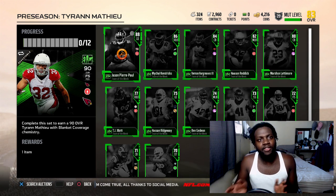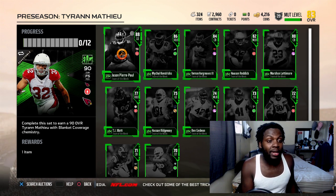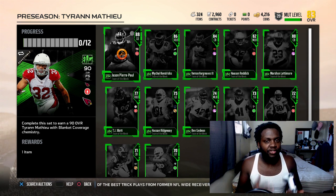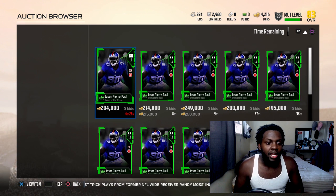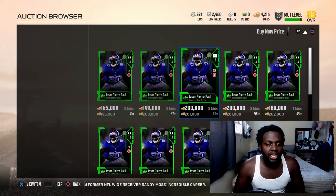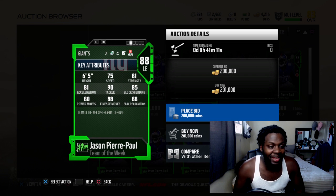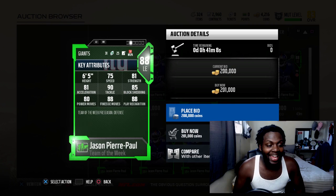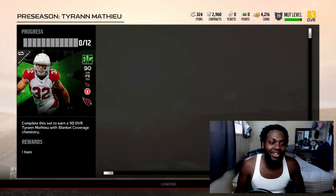The defensive hero is Tyron Matthew - there's an offensive hero and a defensive hero. I feel like it's more worth it to get the defensive players with Team of the Week than offensive players because there's so much heat on the defensive side. The first and most expensive card in the set is Jason Pierre-Paul, 88 overall - 75 speed, 81 strength, 81 acceleration, 90 tackle, 85 block shed, 80 power move, 88 finesse move with 88 play recognition. This is a beast card.